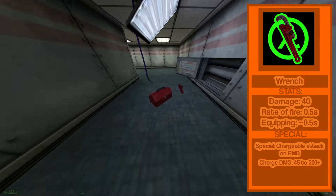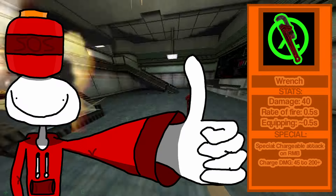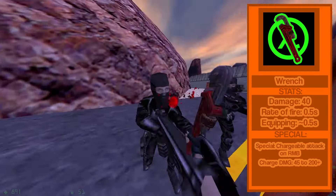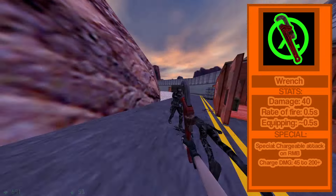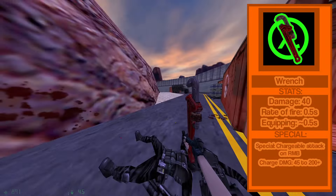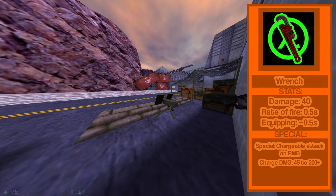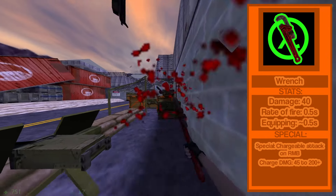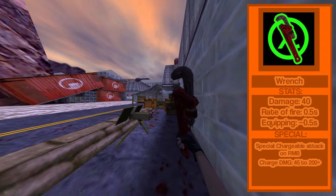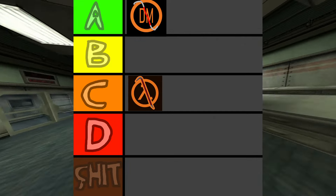You'll find it next to a toolbox before a puzzle that requires you to break stuff. The wrench is a lot slower, but it does a lot more damage than the crowbar — and that's for the left click, because there's a right click charge attack. The charge attack does enough damage to obliterate a headcrab, or better, a black op soldier. Stat-wise, the wrench is better than the next melee.